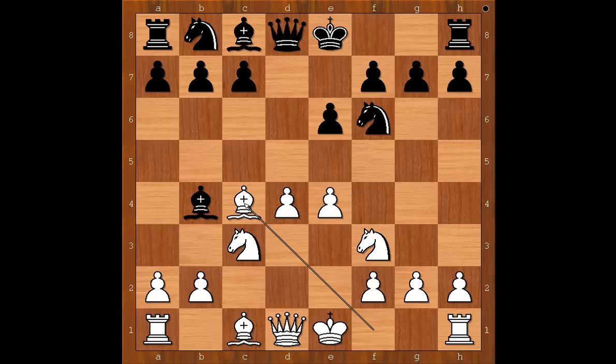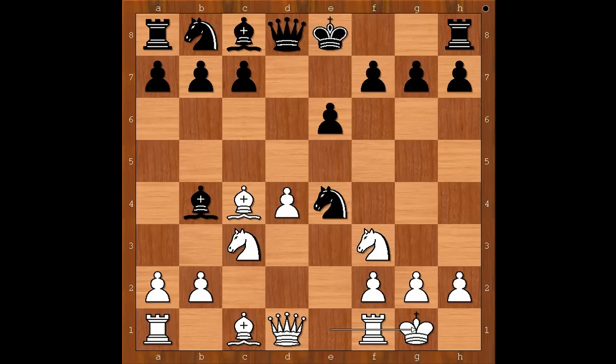Simon Williams played bishop takes on c4, sacrificing the pawn on e4. Is it a good variation for white? Let's have a look. Richard Weaving played the natural move — what else but to take on e4? Simon Williams castled kingside. Knight takes on c3. Pawn takes knight. Black to move. Well, black can win one more pawn. Richard Weaving decided to be cautious and to play safe, happy with just one pawn.